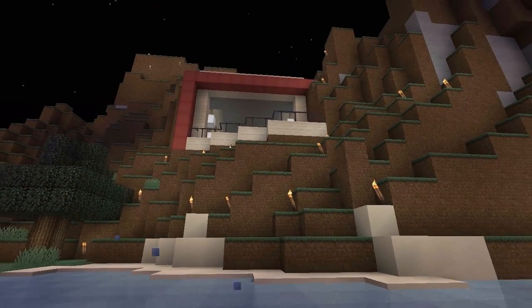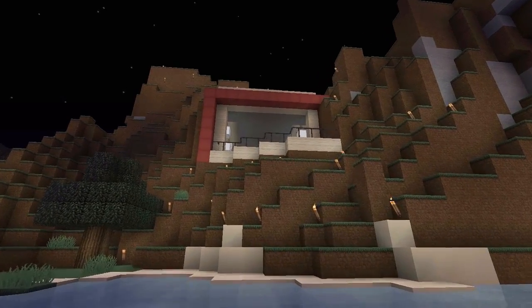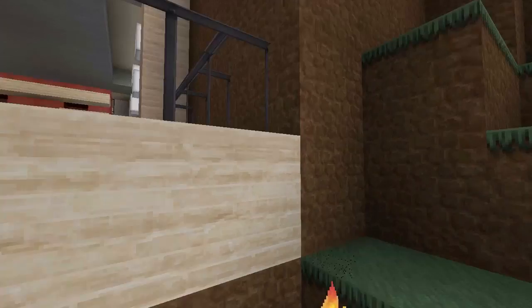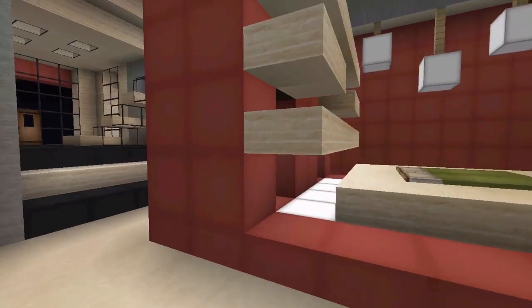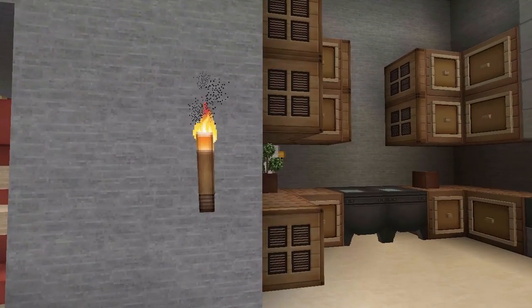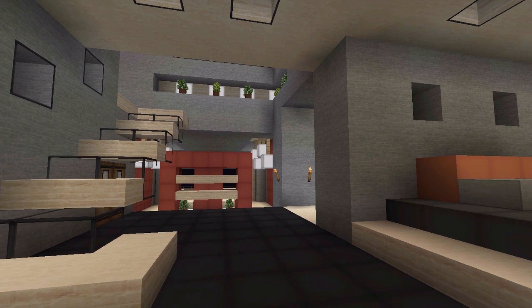Let me jump down and show you what the house looks like from the outside. That cave opening was actually there naturally, so I kept it and just expanded it a little bit. That's pretty much it for this modern cave home — I hope you guys liked it. I had a lot of fun building it. I think the house flows really nicely together. Don't forget to name that chicken in the kitchen! Post that in the comments below, and as always I appreciate likes and favorites. Feel free to subscribe to see more content — thanks for watching, I'll see you in the next one!